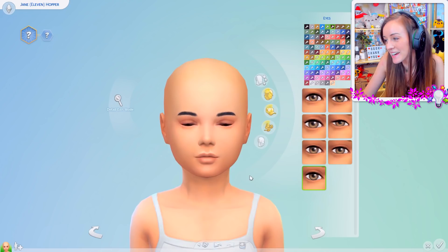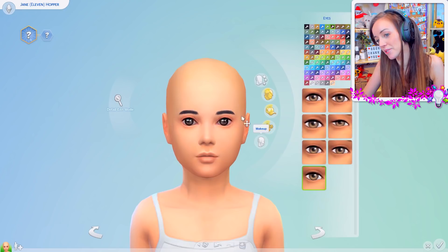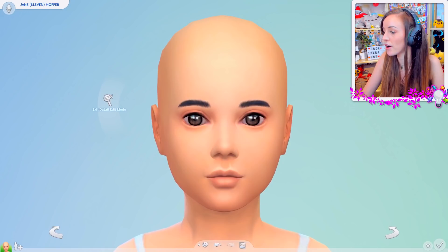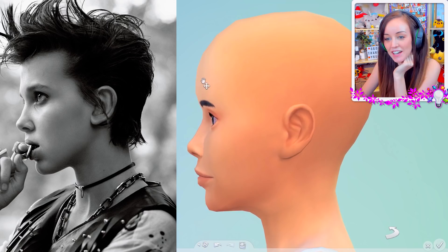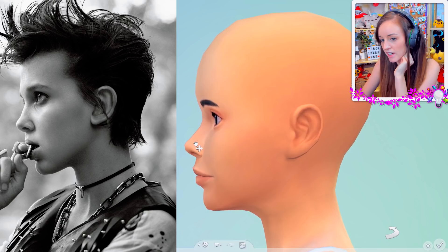Her head is probably a little bit narrower, with a bit of a longer chin. You can tell the girl that plays her is gonna be super pretty when she gets older - she's already such a cool kid. I find it hard to make a flat forehead on Sims, I don't really think there's a flat forehead option. But I kind of feel like if you get the side profile right, it helps with the rest of things.